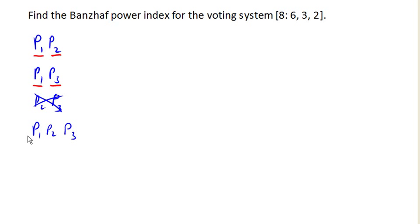Now, how about the grand coalition? If Player 1 were to leave, Player 2 and Player 3 cannot reach quota by themselves, so Player 1 is critical. If Player 2 were to leave, Player 1 and Player 3 can reach quota by themselves, so Player 2 is not critical. Likewise, if Player 3 were to leave, Player 1 and Player 2 can reach quota by themselves. So only Player 1 is critical in the grand coalition.